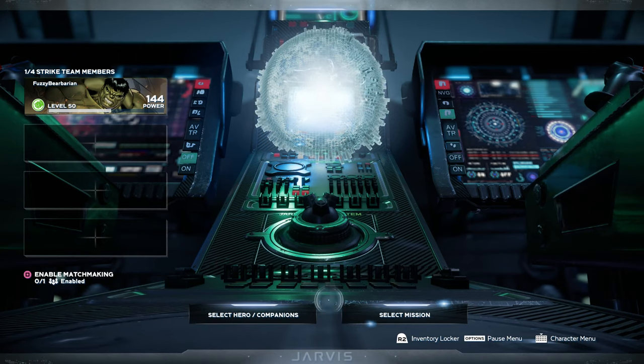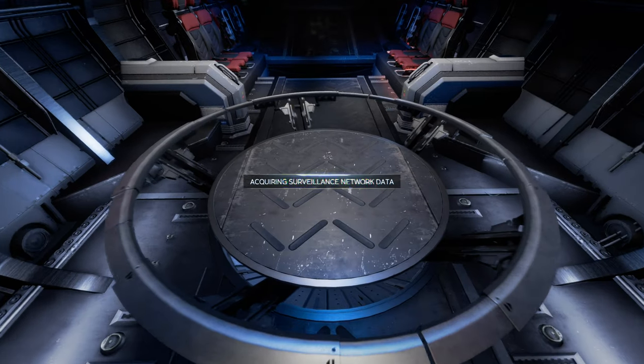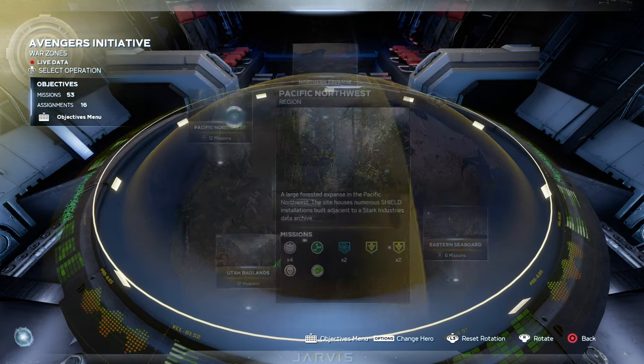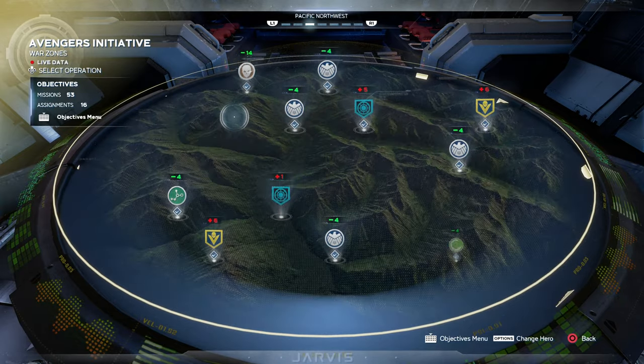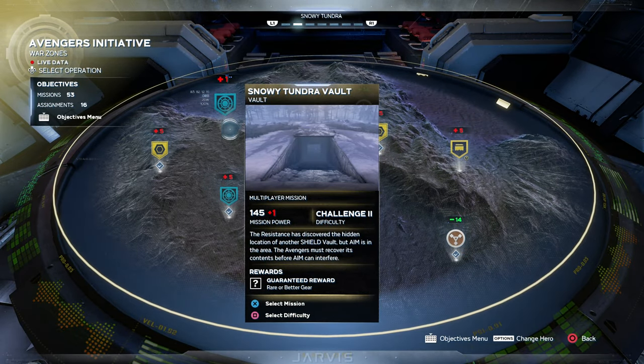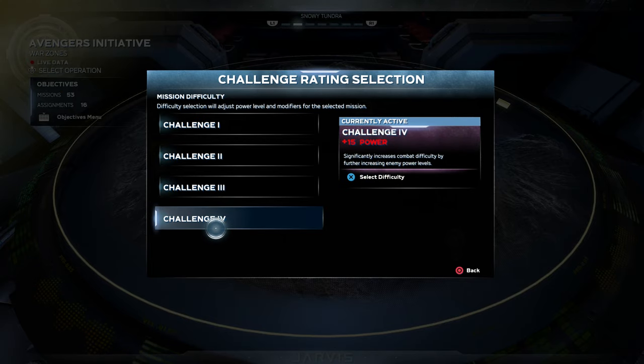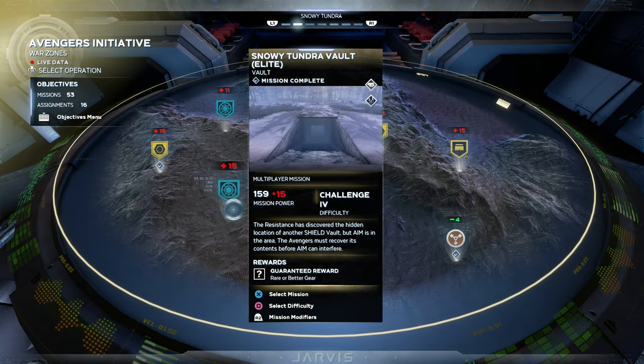Hey everyone, FuzzyBearBarian here again, and this time with another farming video for Marvel's Avengers. This one is farming a gold chest. What you want to do is go to the Pacific Northwest and then go to the left of that, which is the Snowy Tundra, choose the Snowy Tundra Vault on Elite Mission, and put it to the highest possible difficulty.